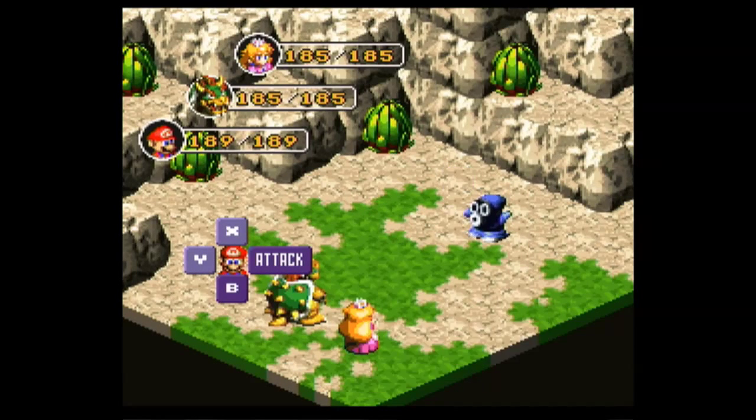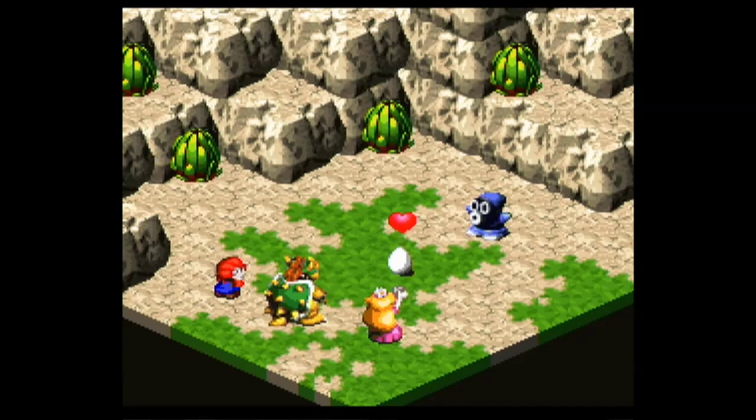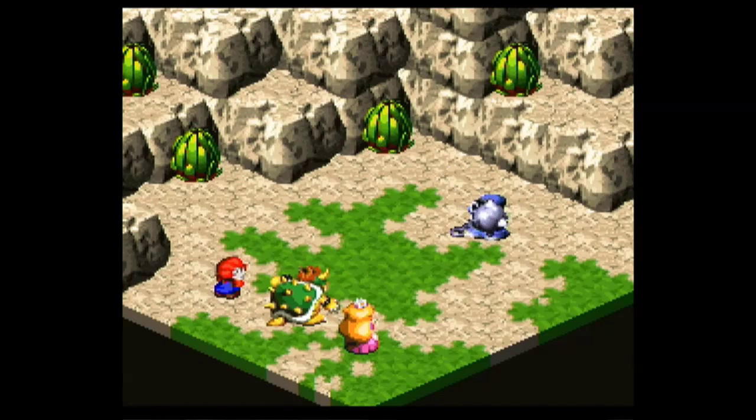This is gonna hurt, buddy. I'll let you two deal with it. You love your egg and Bowser can kill it. Have fun. Here's your spike, Link.